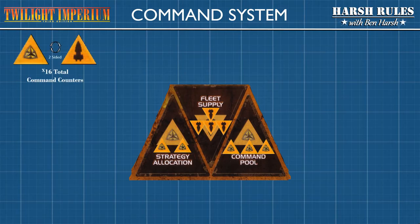Command counters represent the collective resources of your race. Command counters are two-sided: the first side being the race's emblem, and the second side being the silhouette of a ship. The purpose of the ship's silhouette is to keep the command counters from getting confused on the race sheet. Therefore, you will always use the ship's silhouette for the middle triangle labeled fleet supply. Command counters can be allocated into three areas on the race sheet.